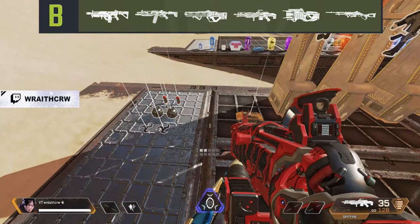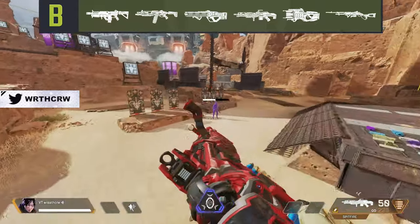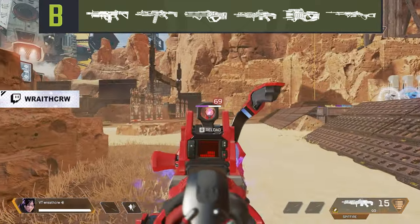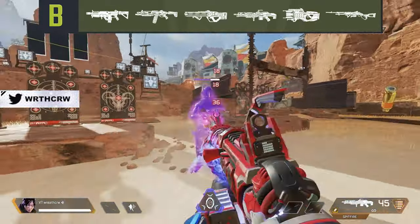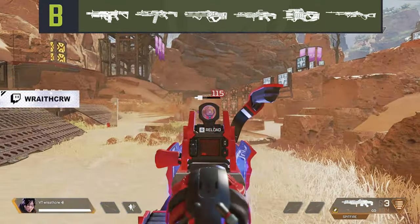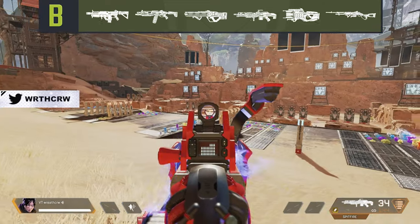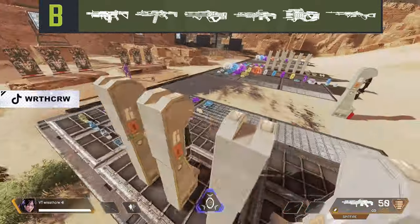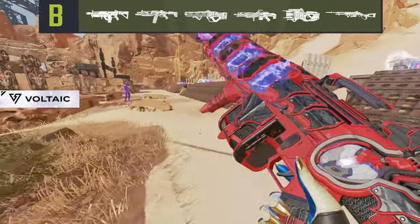Up next, we have the Spitfire. The Spitfire was once extremely dominant, and now it ends up being rather mid but still pretty strong in the right circumstances. It has high damage per bullet combined with a modest fire rate, but this is negated by an extremely large magazine that can wipe entire squads in one mag. However, the handling and reload times are so atrocious it really throws people off, and the hipfire is pretty bad. The Spitfire excels in punishing enemies for taking wide swings in the open. Since this weapon is currently in the crafter, I would not really recommend trying to craft it.